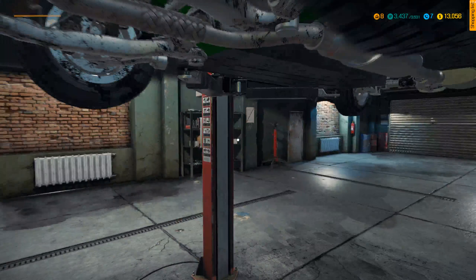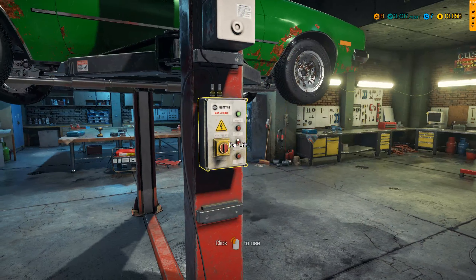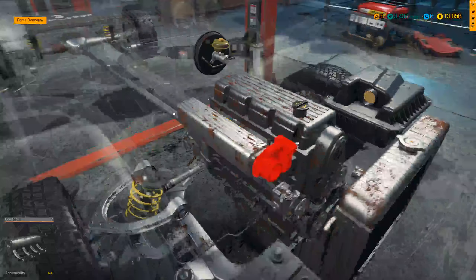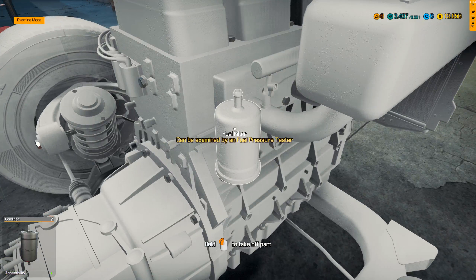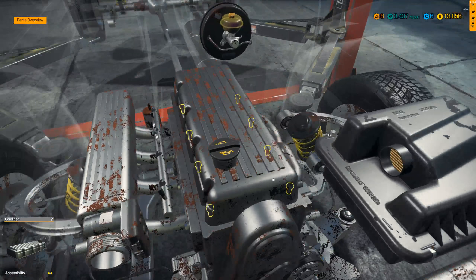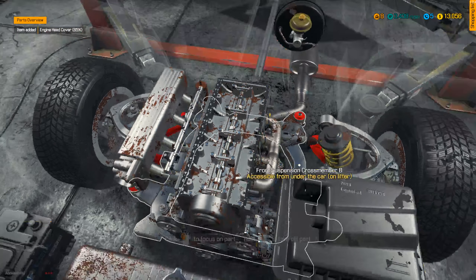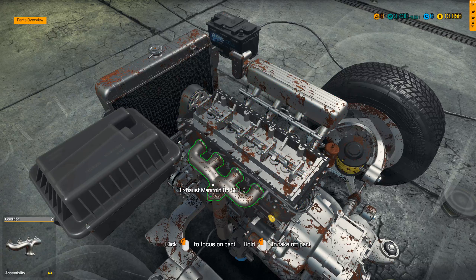Looks like there's something that's supposed to connect to that fuel pump, but I didn't disconnect anything to take the old one out. I can't inspect that without taking it off. I'm not going to take it off just yet - we'll see what other problems we'll find. That looks okay. The crankshaft, camshaft - yeah, that looks fine.